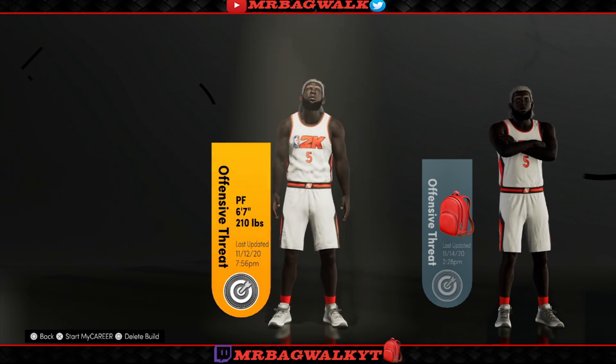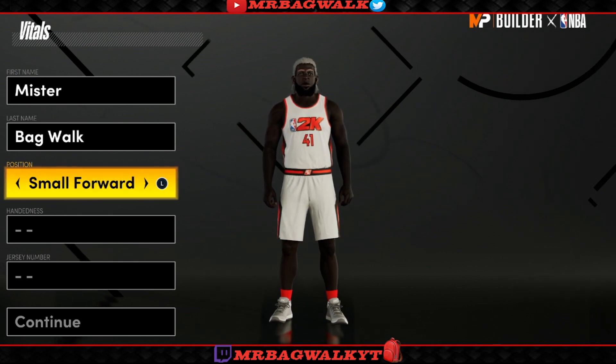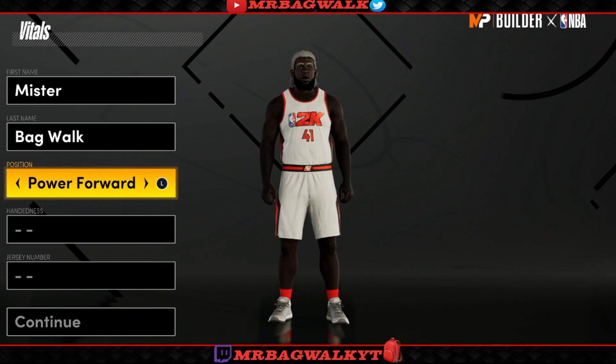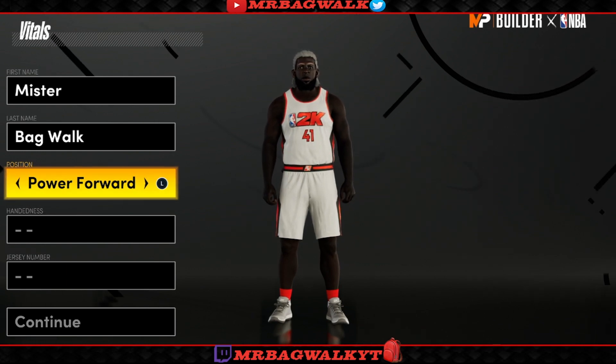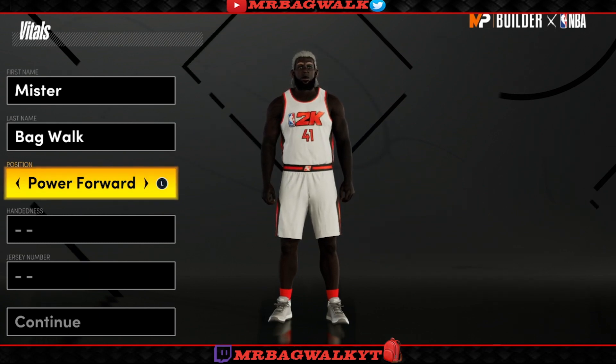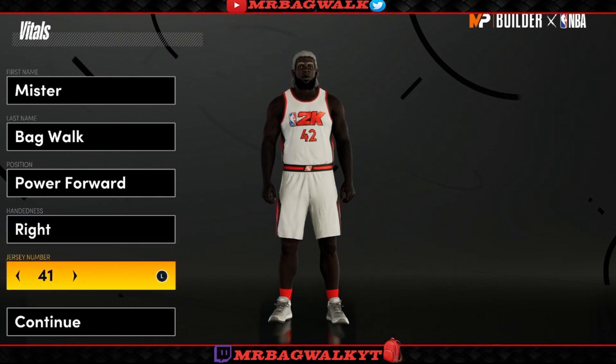For the position, you want to go Power Forward. When I was comparing point guards, shooting guards, and power forwards, the power forward gets way more badges than the point guard and shooting guard — that's why I get up to 73 badge points. The handedness doesn't matter, whichever one you want to do.